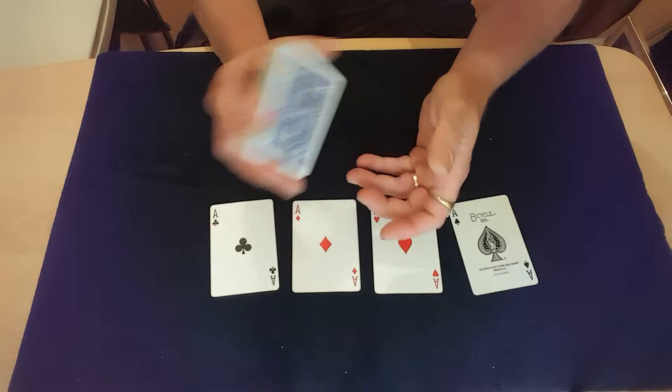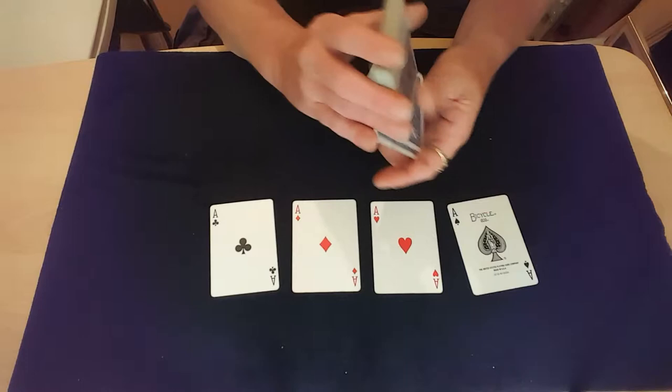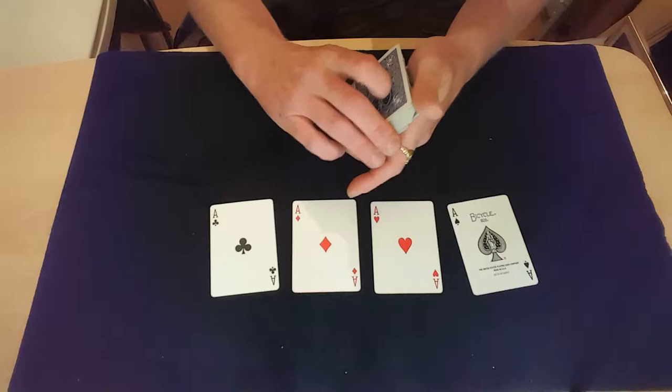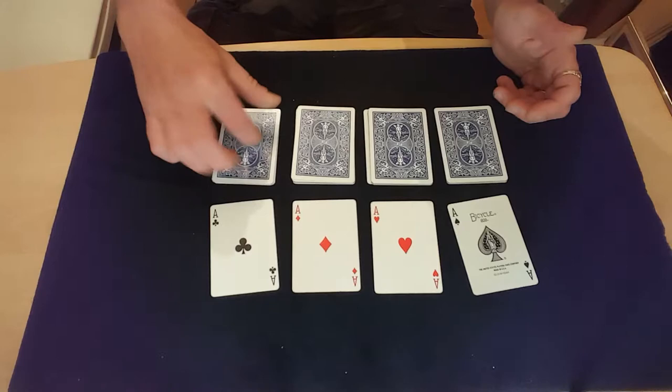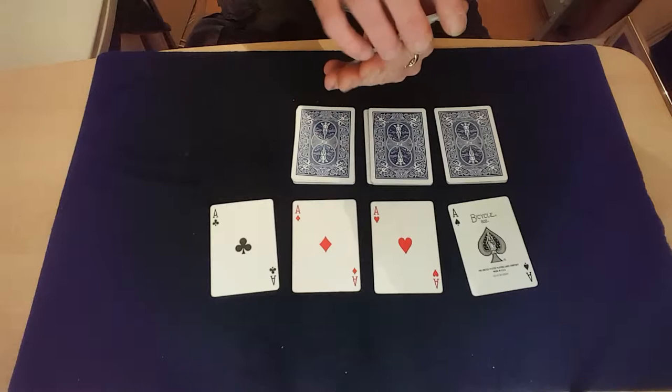What I'm going to do is lose these four aces back into the pack in four different ways, and then find them again in four different ways. Sounds easy when you say it quick. Let's see — break off a little pack for that ace, and a little pack for that ace, and a little pack for that ace, and a little pack for that ace.